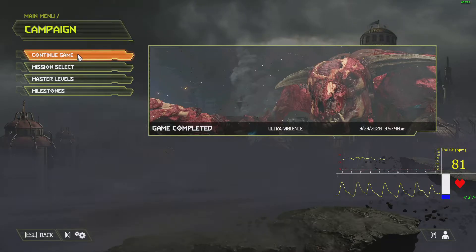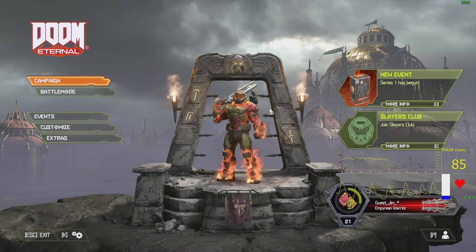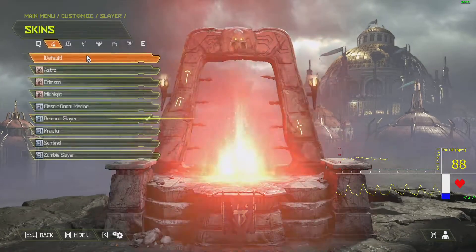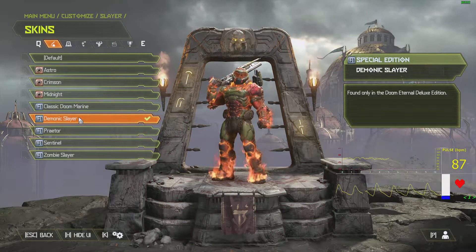I don't have to say a copy was provided by anyone because it wasn't — I purchased the game. So if anyone's wondering whether I need to say it, no I don't. In fact, I pre-ordered it and got the deluxe edition. So I will be getting DLC, but I also have this skin. You get some skins by playing, but Demonic Slayer is limited to the deluxe edition and I don't mind showing that off.